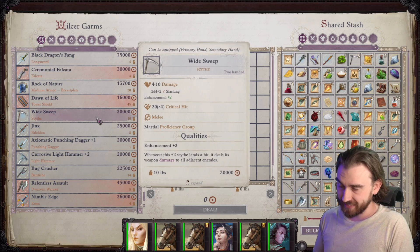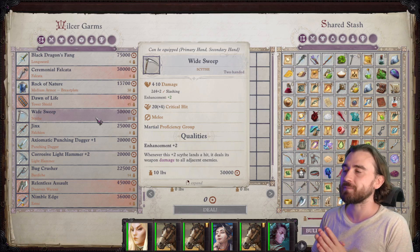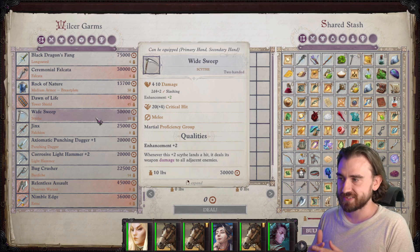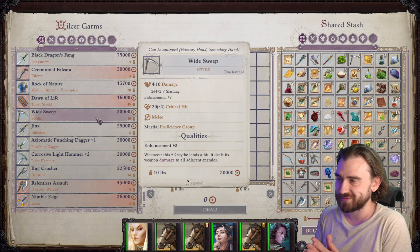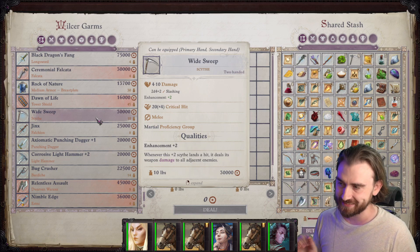Wide Sweep is a scythe, and if you've watched my video — there's going to be a link down below to my entire playthrough on unfair difficulty — you will know about my love for scythes. Scythes have the highest critical modifier, so it has a times 4 modifier. It also has an enhancement of plus 2, which means you get plus 2 on your attack roll and on your damage, which is very, very good. But that's not why this is amazing — there are other items with plus 2 and high critical modifier, but this item in particular has the very good ability that it deals weapon damage to all adjacent enemies.